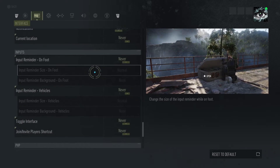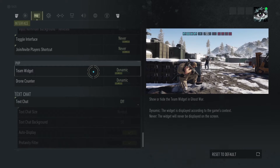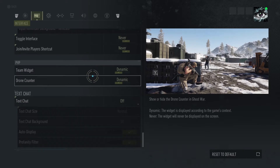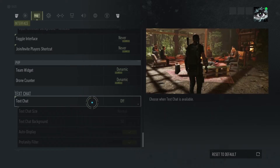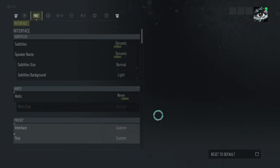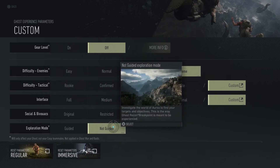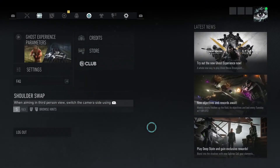The rest is basically the same except they added a PVP widget visibility and drone counter. For chat, I don't really have anybody use text chat so I just turn it off. And then non-guided, because I like full exploration — I like to just be dived into it. That's the ghost experience.